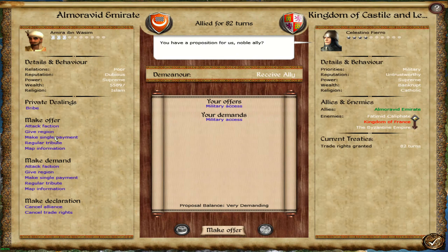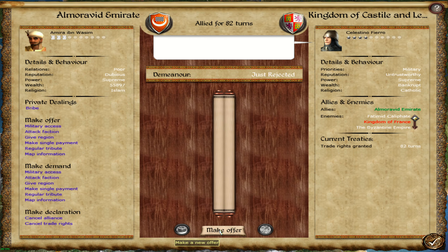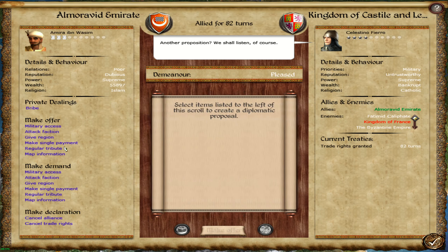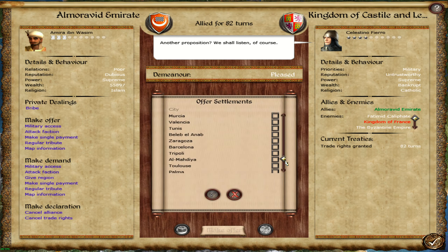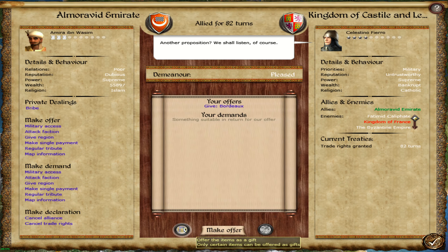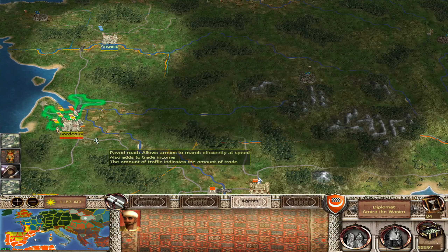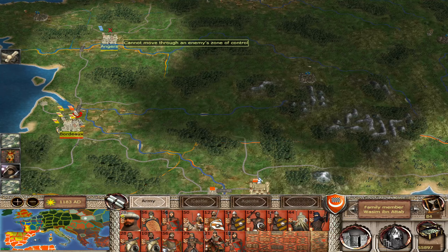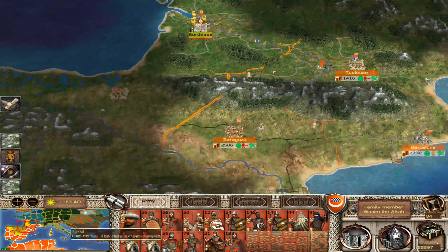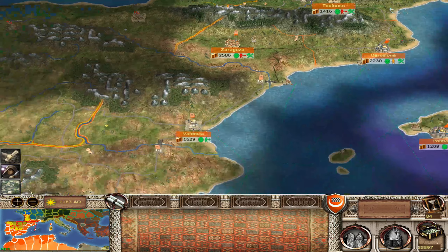I do want access now. That will be the last one we got. I'll just gift it to them. We are good. That should keep them busy with the fringe, plus we've got some extra money. Are there any Poles left? Not many of them — they've only got three regions: Plock, Halych, and the other one.